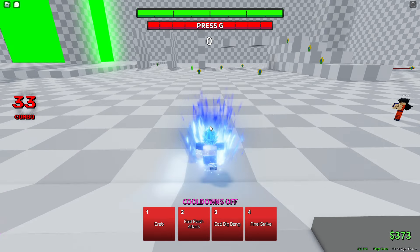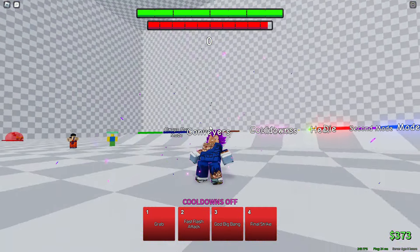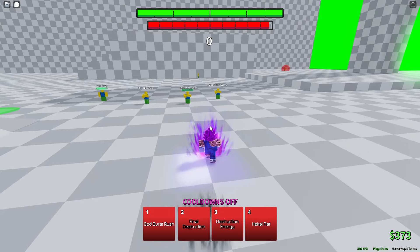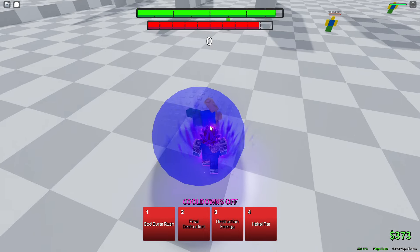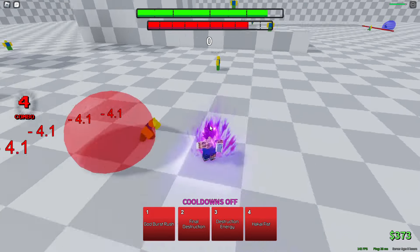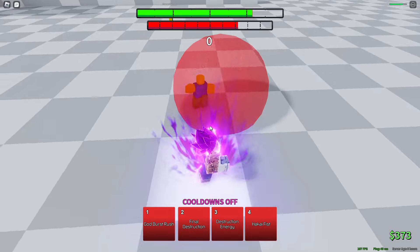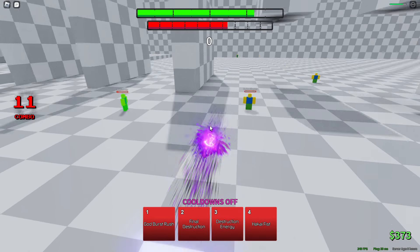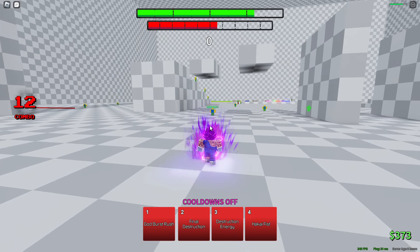And then if you click G — basically you have two times HP. If you hold block you still take the damage, but it's kind of like you're still blocking — you just take the damage, you're not really stunned. But we have god burst rush, which is pretty cool. It has an air variant too.